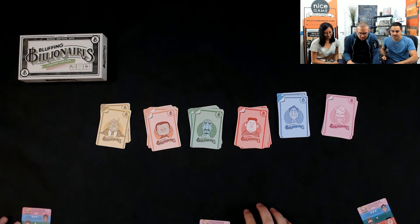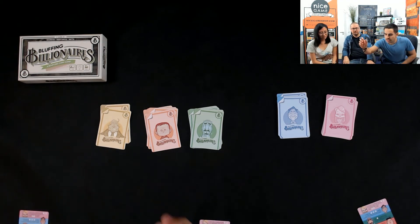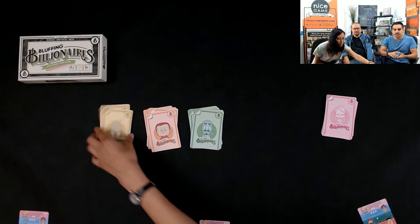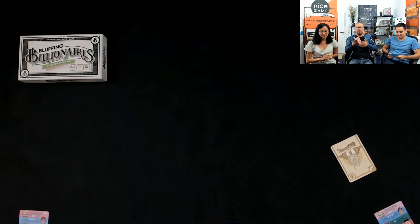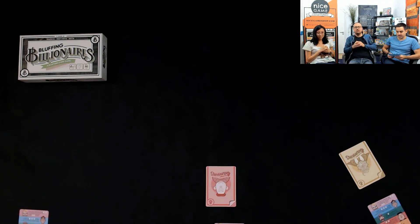Simon chooses his tycoon character, Lolly goes with the Bill Gates knockoff, and Francisco picks a trunk character. You play one card from your hand and declare you are the richest. Someone can challenge you or accept it. Since nobody has any assets on the table yet, nobody challenges this time. Simon declares he's the richest billionaire — approved.